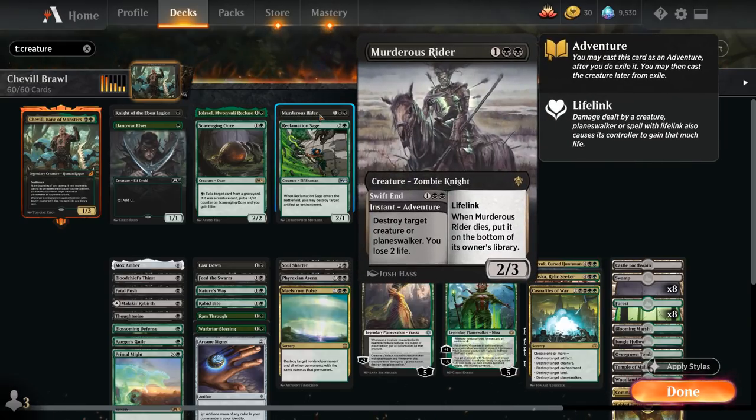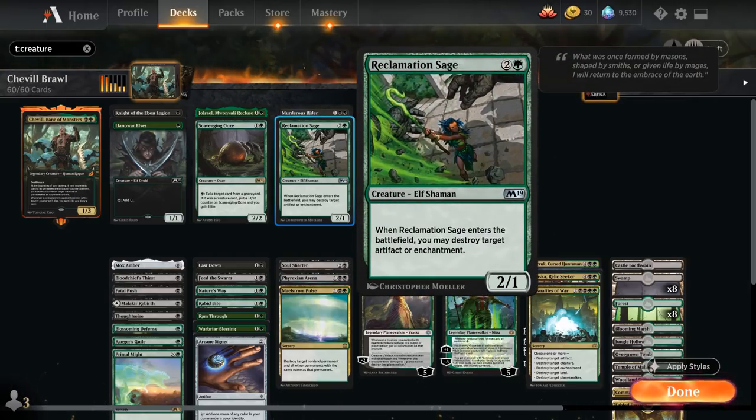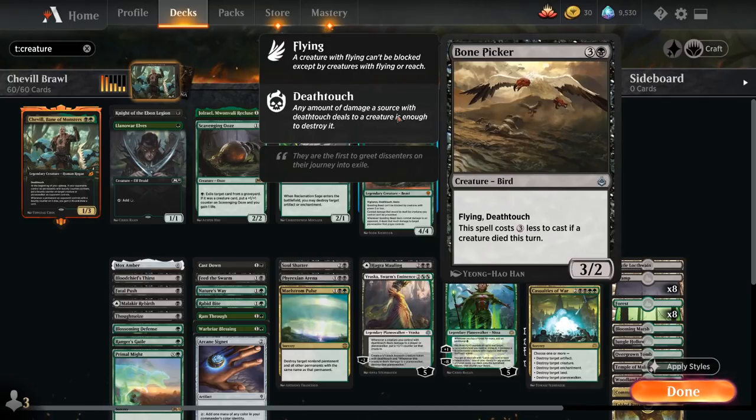Moving up the curve, we've got Murderous Rider which can take out a creature or planeswalker and can be played as a creature afterwards. Reclamation Sage can take out artifacts or enchantments. At four mana we've got Bone Picker, which we can often play for a single black mana as a 3/2 with flying and deathtouch — which once again plays nicely with those green removal spells.